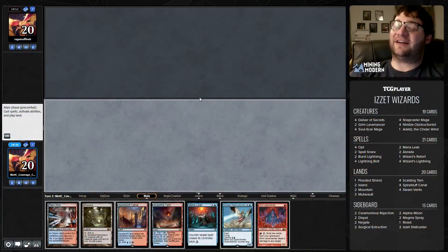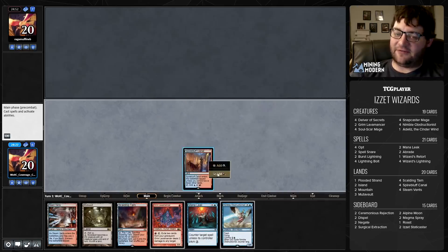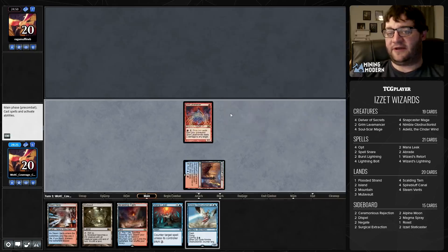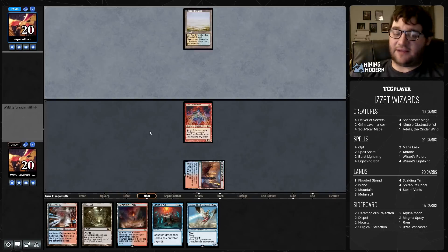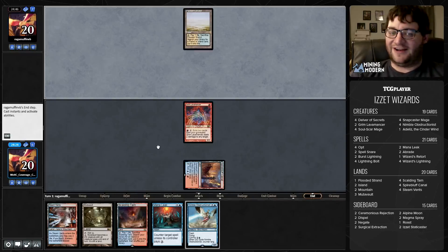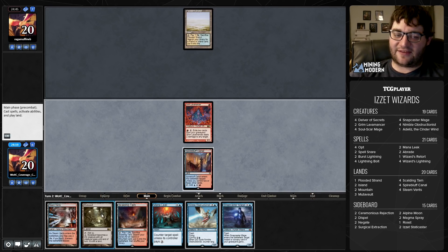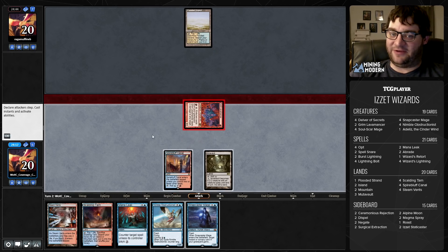Here we go — Mining Modern. We're going to play some Is It Wizards. Let's get things started off with a Grim Lavamancer. This deck has been 5-0 in some leagues recently. I believe Jeff Hooglund played it to a top 8 finish at an SCG Open a couple months ago. The deck's been making the rounds, and as we wait for Guilds of Ravnica to hit the standard queues, this seemed like the perfect time.